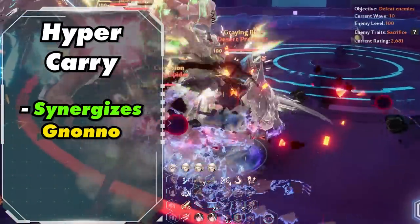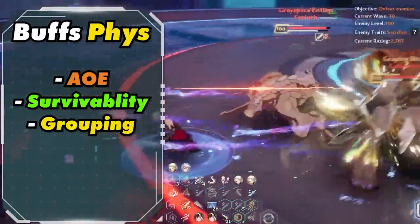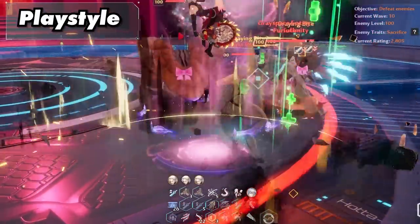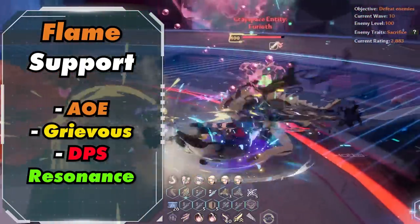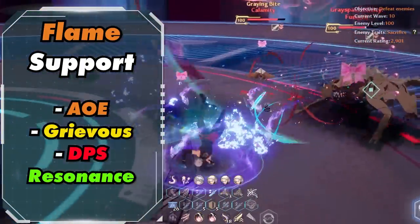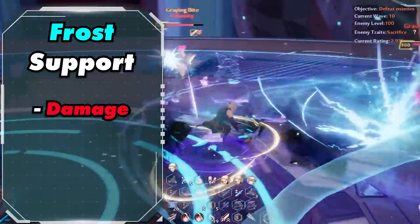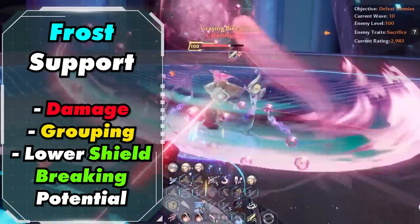Zeke is a hypercarry providing synergy with Chinono, giving physical much needed AoE, survivability, and grouping. You mainly want to activate his skill, then normal attack and dodge while on the field. But Zeke is also a great support, especially for Flame, due to the AoE, Grievous, and DPS resonance he provides for the Flame team. For Frost, he brings the added benefit of replacing Alice, providing more damage and grouping for Frost, but he does lower the team's shield-breaking ability.